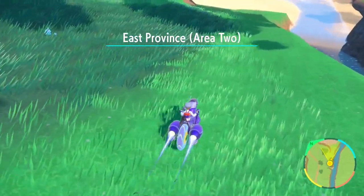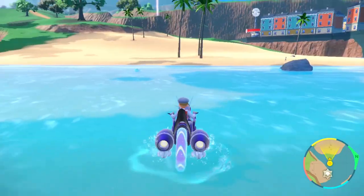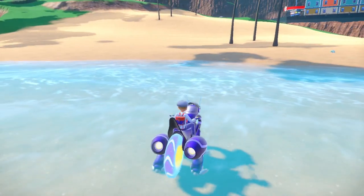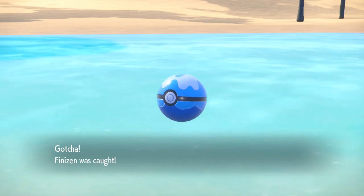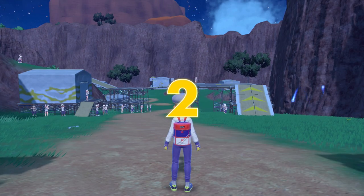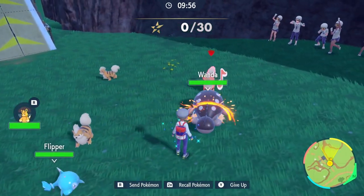Now time to head off towards the next gym and maybe catch another Pokemon along the way. I think a water type might be useful, even though the Tauros fighting type would be cool. Look, it's a dolphin! Sure, we'll take this thing. Flipper, welcome to the team. Before we head off to the next gym, let's go ahead and take on the next Star Fall Street base. This should be pretty easy now that we've got a water type, especially since it's basically like the Fire Nation. Everything changed when Flipper attacked. That was pretty easy.